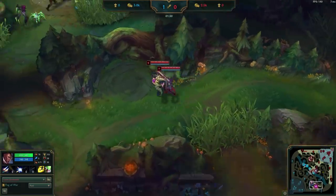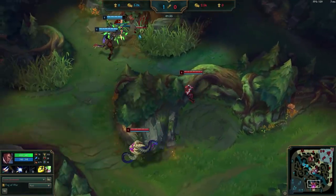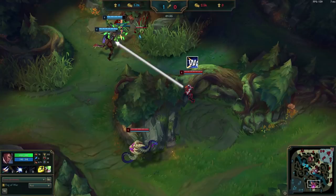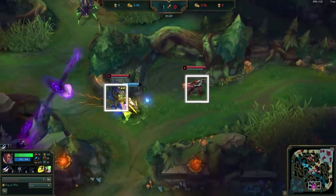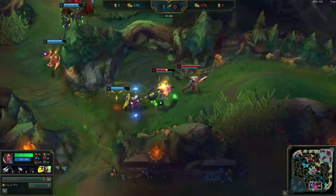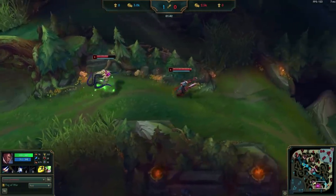Once the enemy shows on the ward, Doublelift and Vel'Koz move to poke. Note Doublelift's positioning here — he wants to land a W but clearly doesn't want to take any damage, and positions on the other side of the wall. On the other hand, Vel'Koz has walked around towards them and takes some punishment damage in return. If he positioned with Doublelift, he probably wouldn't have gotten hurt here.